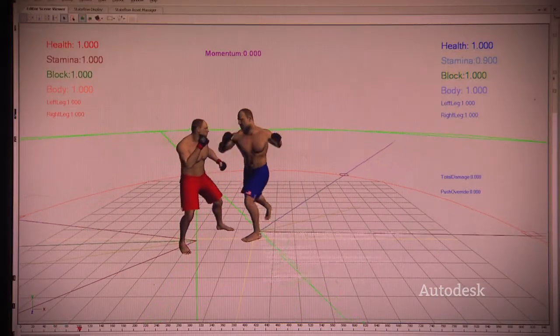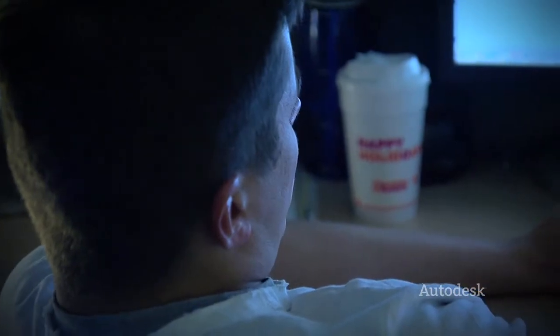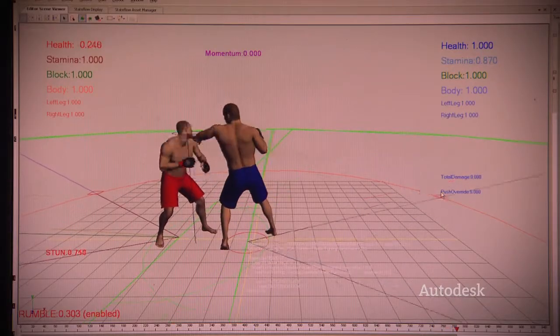If you watch mixed martial arts, the ground game is a key component of the fighting style. In a dynamic environment where we have somebody who's six foot five fighting someone who's five foot eight, we can't have a strike point that just sits out in space that we move the hand to — we need to be able to put it on the guy's chin. So in order to get it where it needs to be at the time it needs to be there, we use HumanIK.